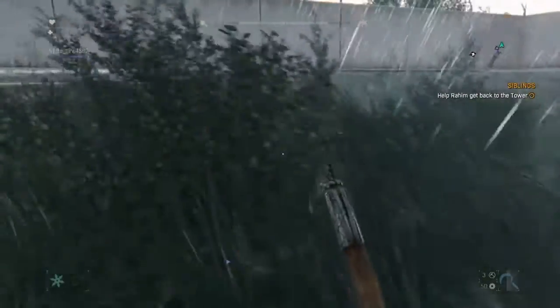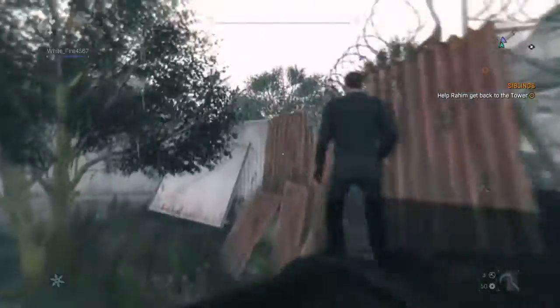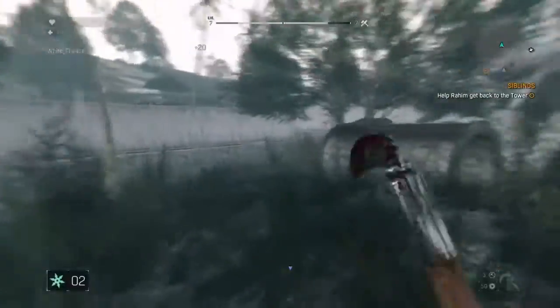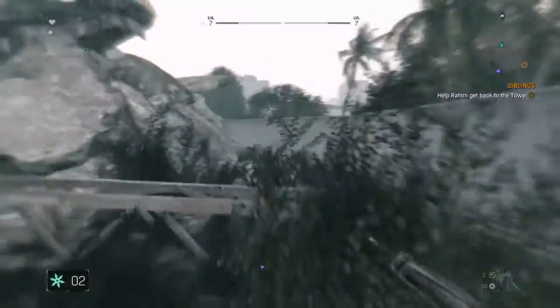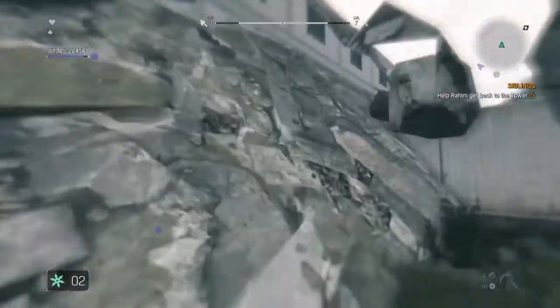Hey guys, it's FinnAssassinsHD and today I'll be showing you how to get out of the map in Dying Light. Where I am right now is the location where you blow that place up and then Raheem gets — spoiler alert — he dies.